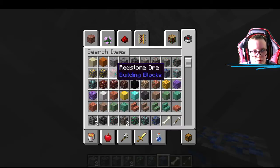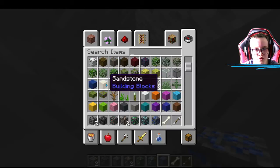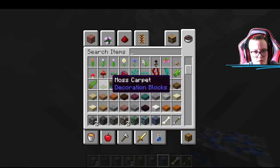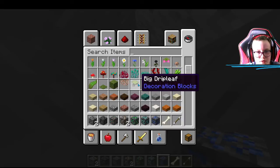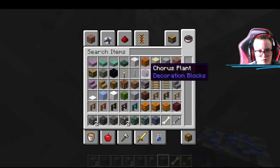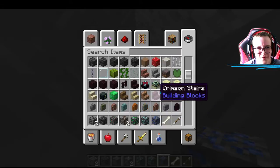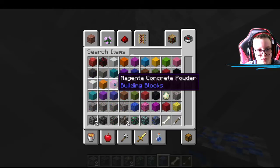Let's have a look at everything. Deepslate - that is weird. Decoration blocks. We have a fern now - I'm not sure whether we had fern before. We have moss now - I know we didn't have moss. And hanging roots - definitely didn't have that. Chorus plant now. You can get deepslate bricks - they come out officially.